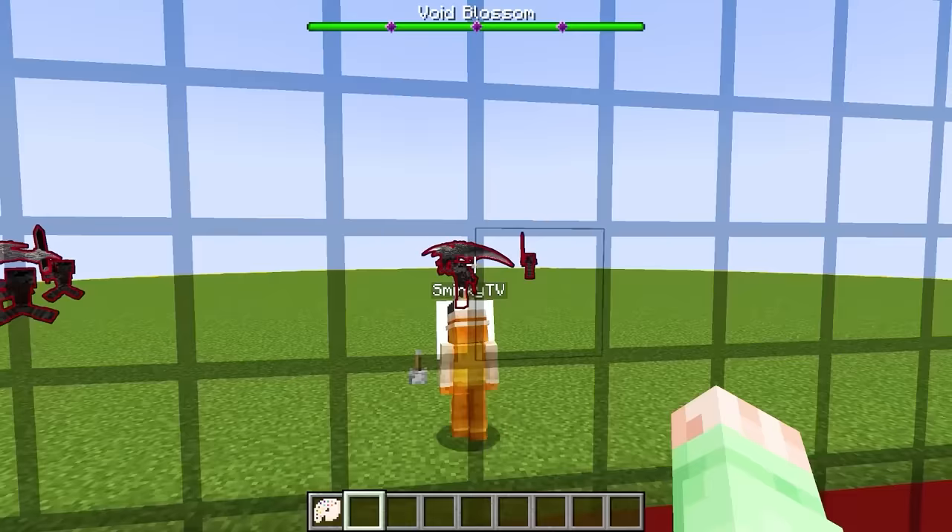I guess it got rid of two of its wither skulls but replaced it with this massive cape just flowing in the wind, and he is just flying above the ground. Wow, this guy is the coolest mob yet. His name is literally the Monarch of Chaos. This is truly a level five god mob. Look at the massive staff he has - this guy probably has the craziest attacks out of every single mob in Minecraft. I think it's safe to say this is the most powerful mob in Minecraft. Let's go!